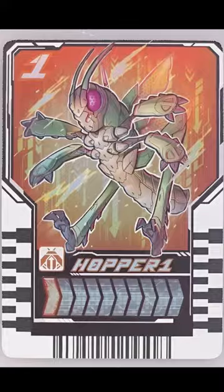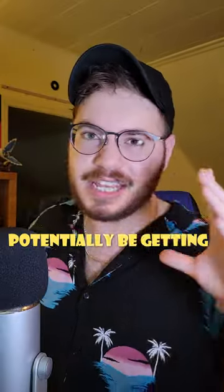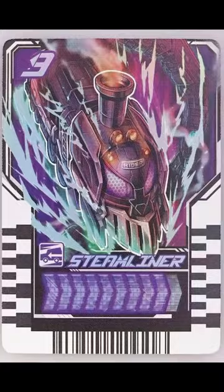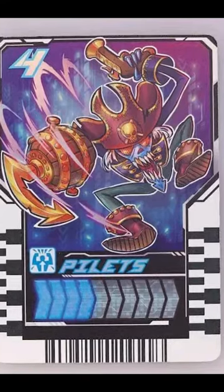The cards shown off are Grasshopper 1, and it's the only card to have a number in its name, which makes me believe we may potentially be getting a Grasshopper 2 or maybe even like 10 as power-ups later on. We also see Steam Liner, which is clearly incorporated into the base form, visible in the chest as well as steampunk-looking goggles. We also get Mad Wheel as well as a pirate monster named Pillitz.